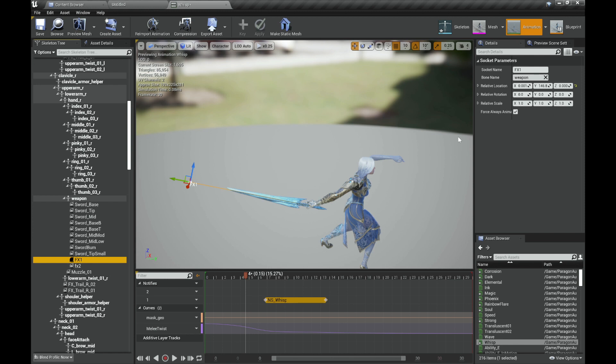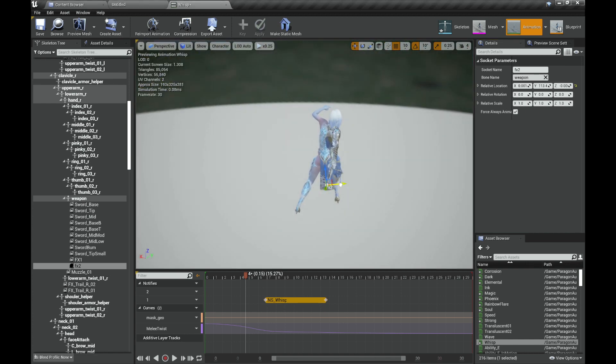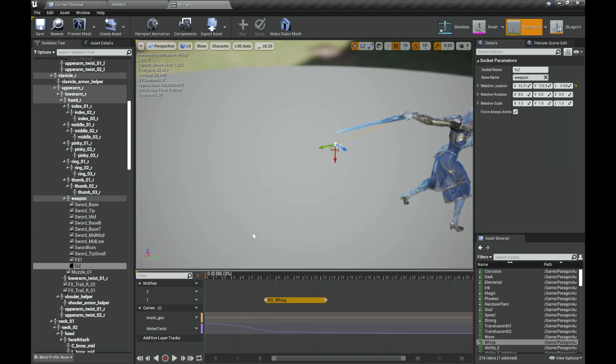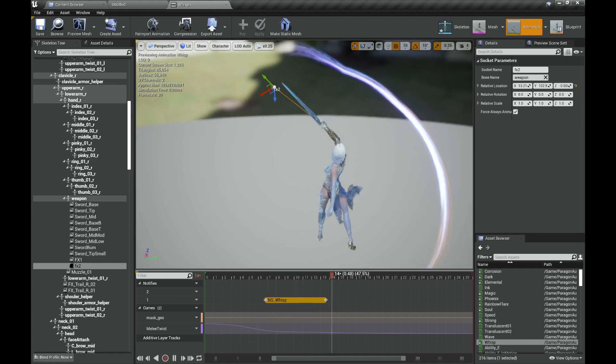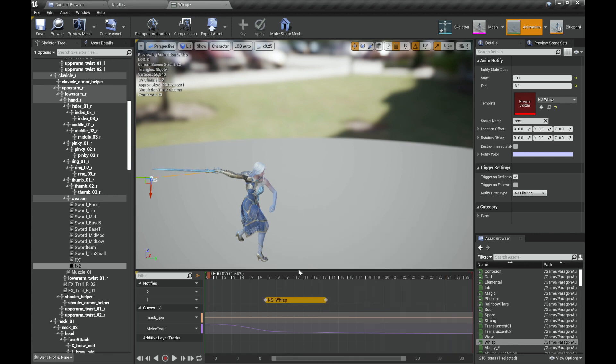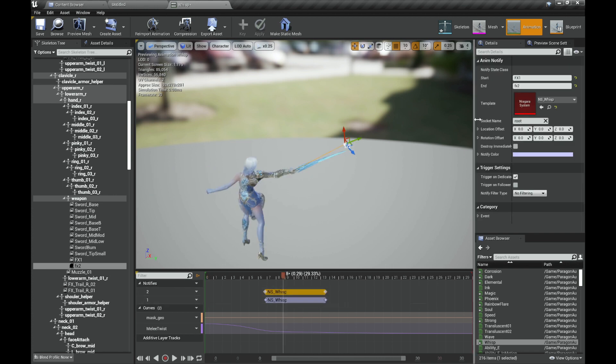Click on the one whose location you want, copy the location, go to FX2 and paste it, then set it to spawn around a different position and make it really small. Now imagine you have this trail here — it looks fun. Copy it and paste it on a new Notify, setting Start to Sword Base and End to Sword Tip.